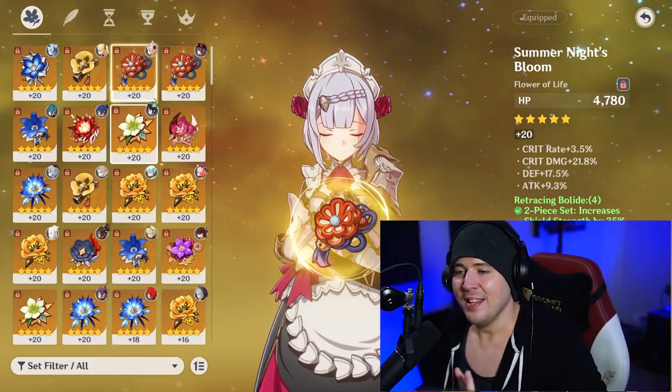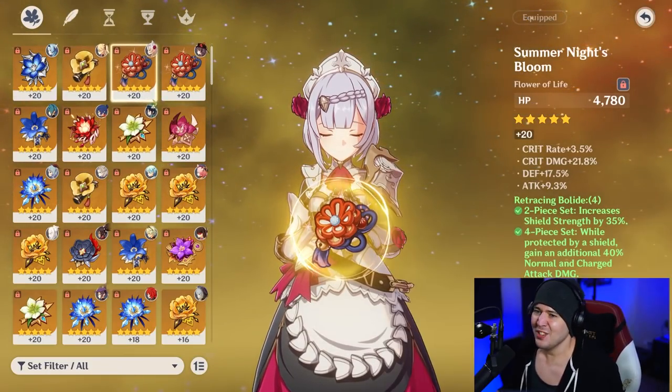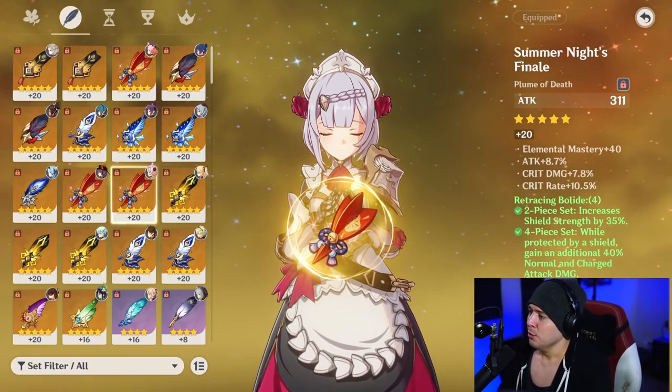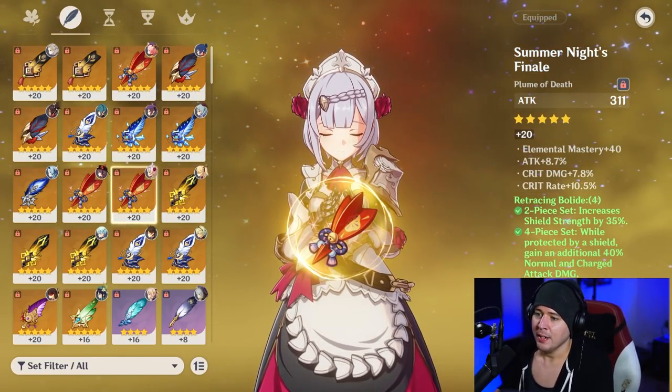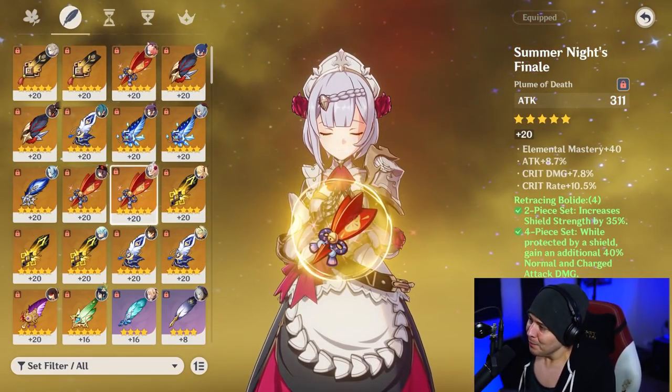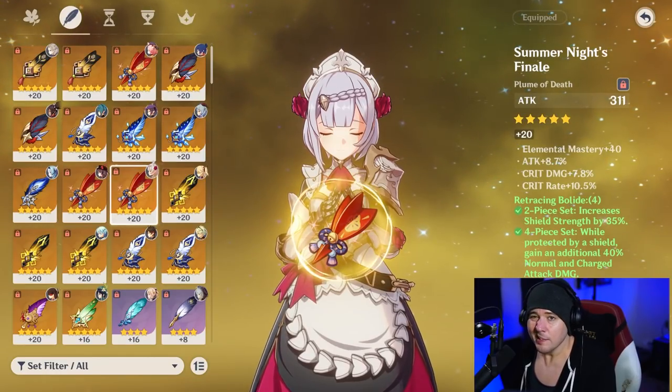The flower has 3.5% crit rate, 21% crit damage, 17% defense, and 9% attack — a banger artifact, very strong. Maybe change that attack for some energy recharge, but it's fine. The feather here has 10% crit rate and 7.8% crit damage, plus attack and elemental mastery. This one could arguably be better.